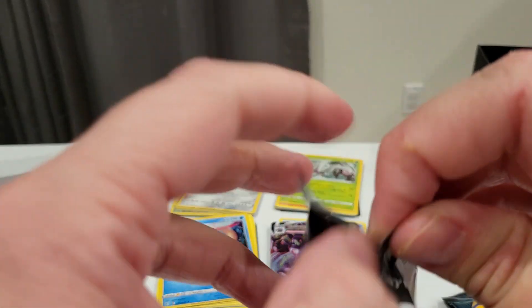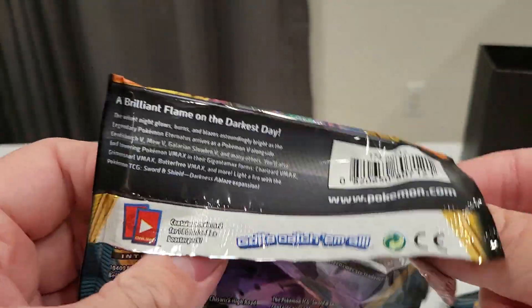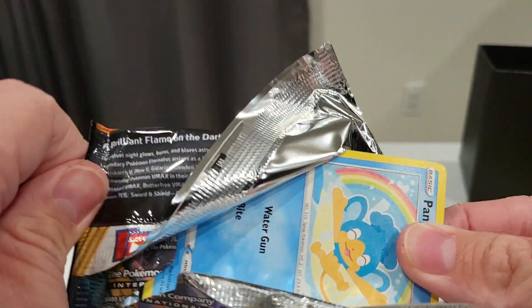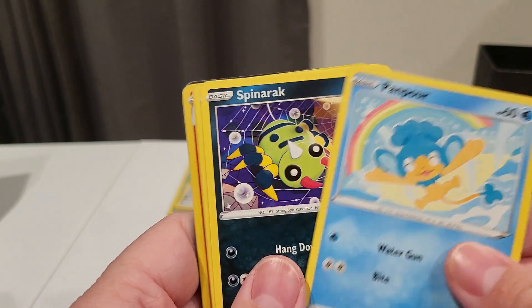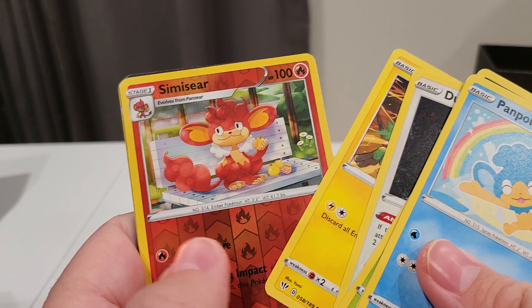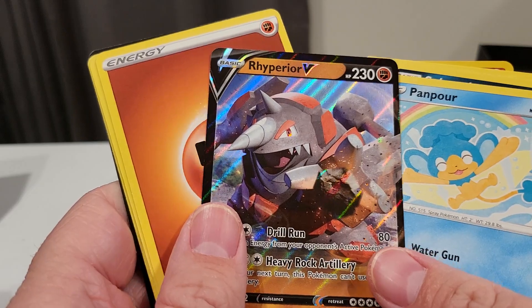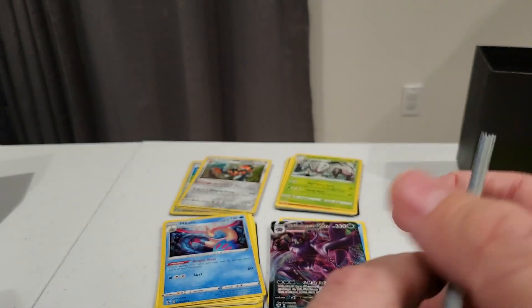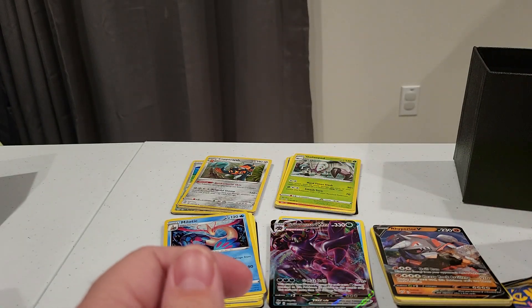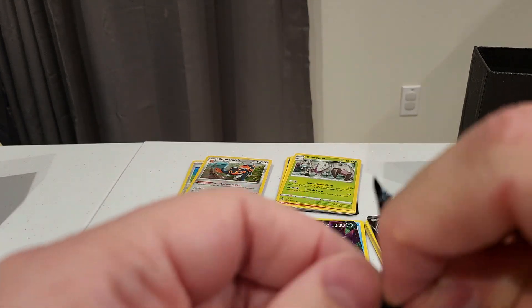This is our third pack with the same front card leading. Panpour — I guess that was easier than I thought it was going to be. And oh wow, Rhyperior V. So two V cards, and Code Card. I'm assuming these two big hits probably aren't that crazy, but again, so far every single pack has had a hit, which is just crazy.